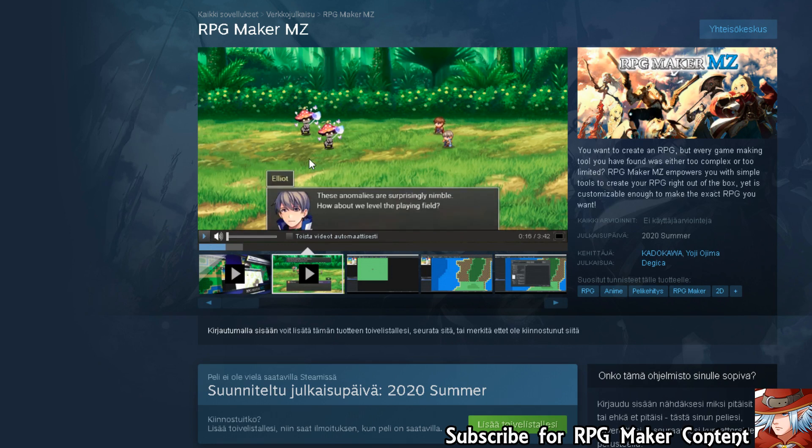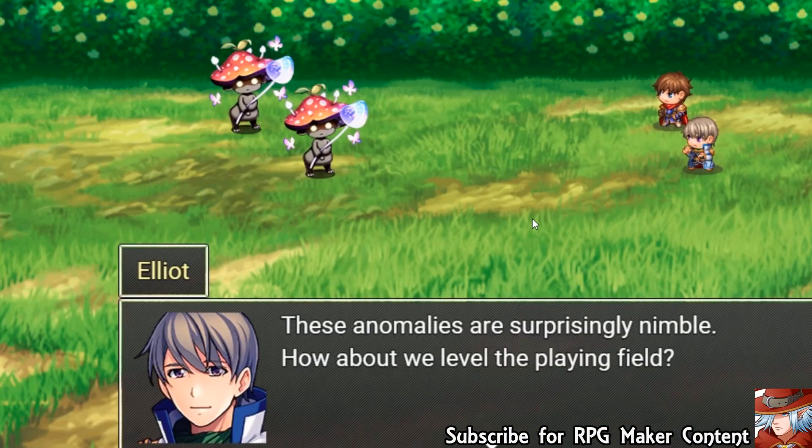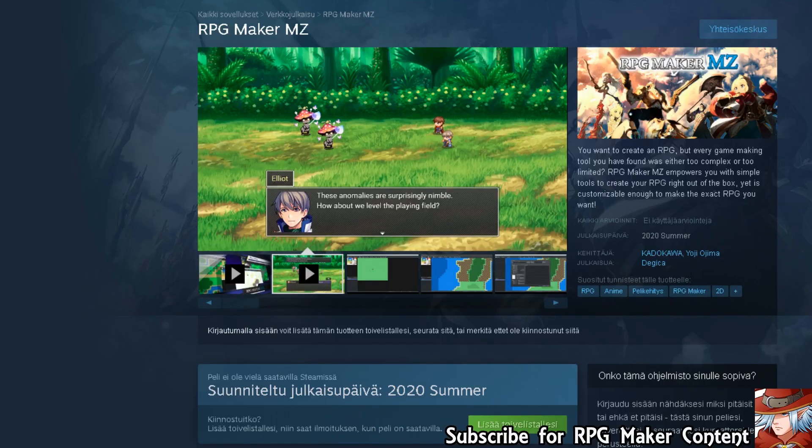I don't know how that works. These enemies are surprisingly nimble. The face graphics look also very nice. Looking at the graphics themselves, I do like the mushroom battlers. All the battle backgrounds as well are very, very nice. The little jungle area and the characters themselves are this sort of simple but still lovely looking sprites from RPG Maker — usually seen in RPG Maker MV, and it's going to be going through that line.